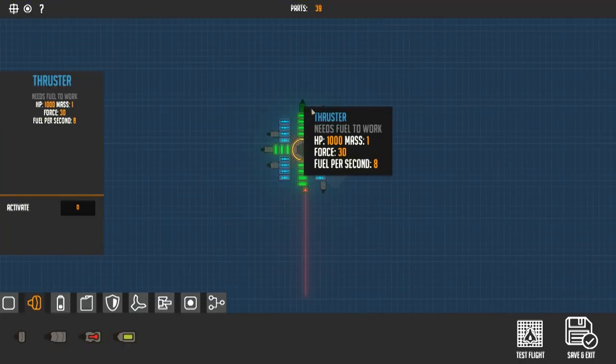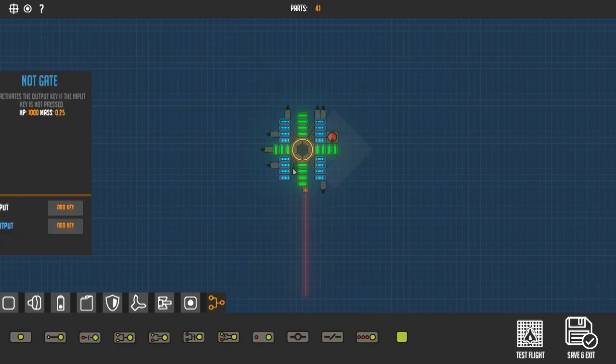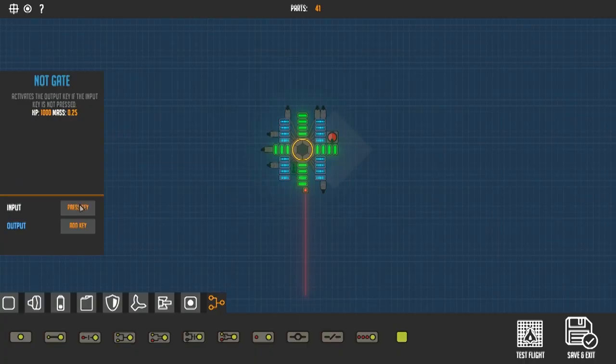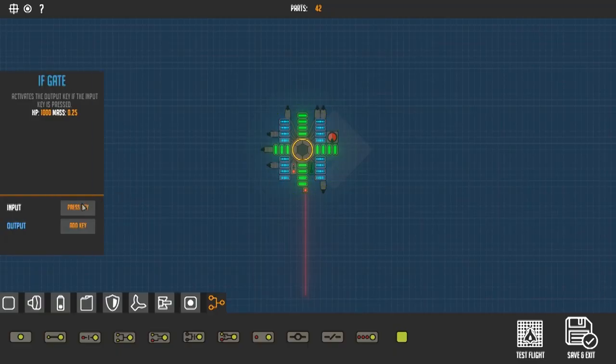Next, go ahead and add some thrusters that are going to push us down to the surface of the planet whenever the sensor is not engaged. Then add a logic sensor. Whenever the sensor, which is mapped to the letter P, is not engaged, that is going to trigger the letter O with this NOT gate. The letter O is mapped to the two thrusters that are pointing us down towards the surface of the planet. Next, we're going to add an if logic part, and what this is going to do is if P is engaged — meaning the sensor is triggered for the ground — then W is going to engage, and that's going to send our drone flying forward around the planet.